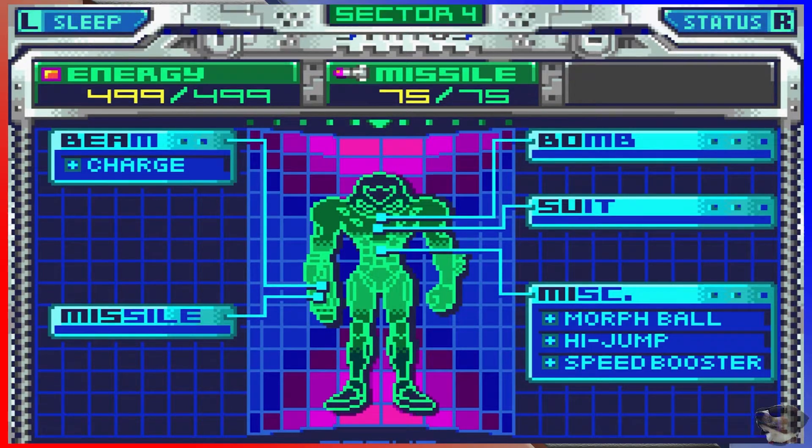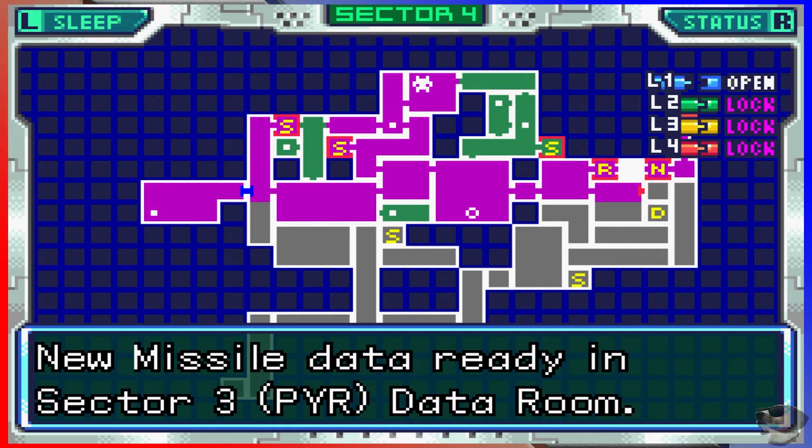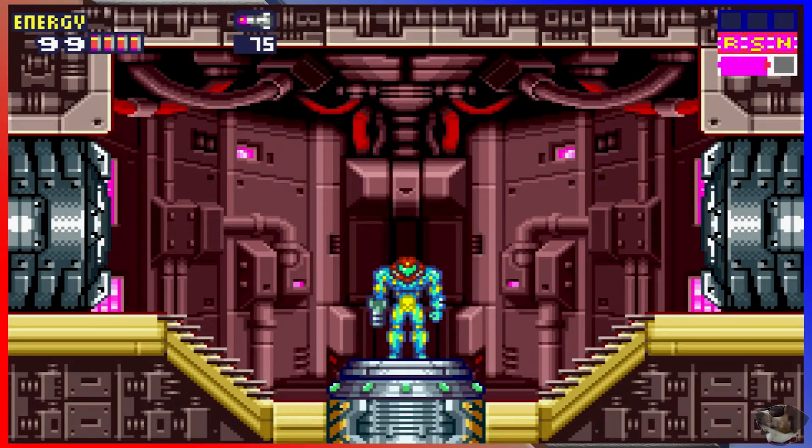You know what I love about Metroid Fusion's status screen? It tells you what you're supposed to do next. Yeah, you can't really get lost — put the game down for several weeks, come back, and it's real nice. Welcome back, everyone.